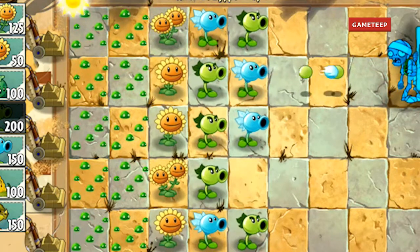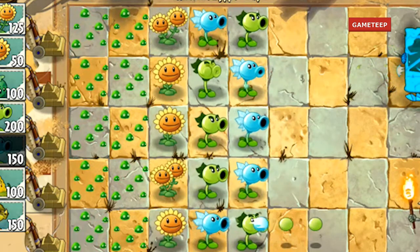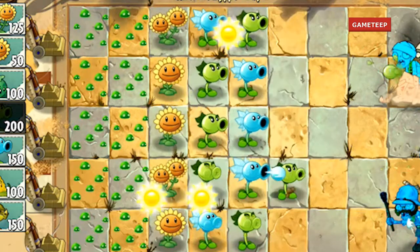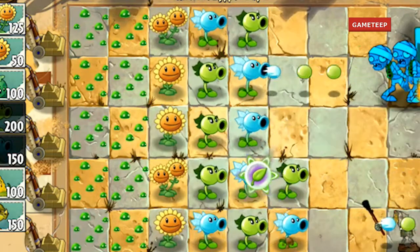The Repeater costs about 200 suns, while the Peashooter costs only 100 suns. If you want a more powerful plant, the Repeater would be the better choice compared to the Peashooter.